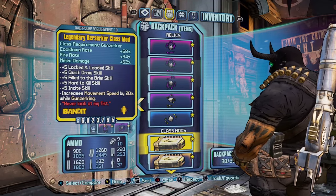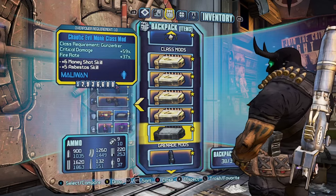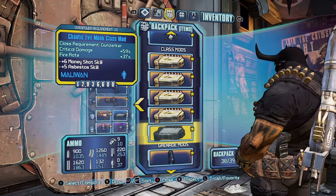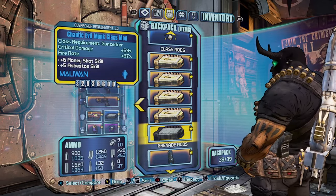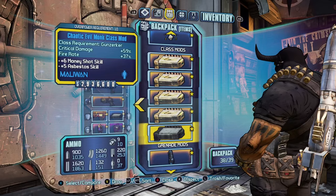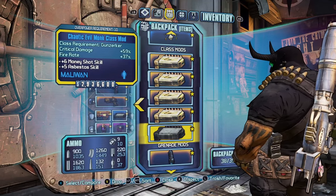For class mods, the four legendary options are the Legendary Berserker, Titan, Gunzerker, and Hoarder. I also have a Chaotic Evil Monk class mod, which increases critical hit damage and fire rate and gives Money Shot. There's also a Good Evil Monk class mod you can get, and a Raider class mod which decreases your shield capacity but gives movement speed.